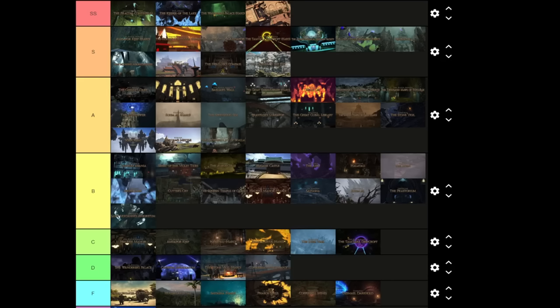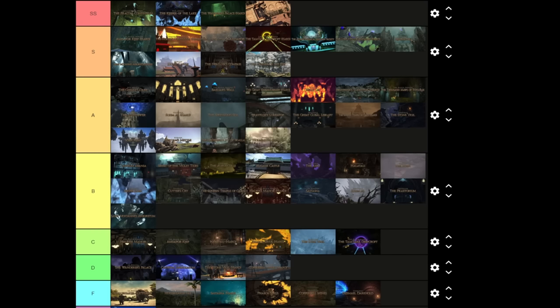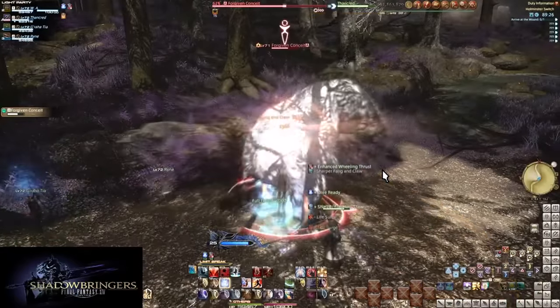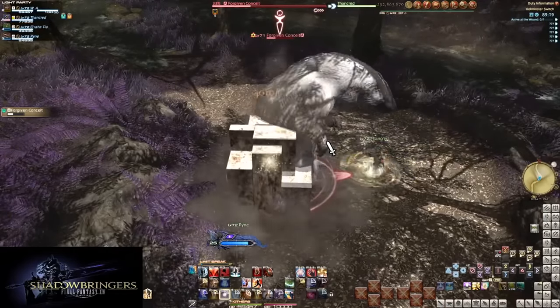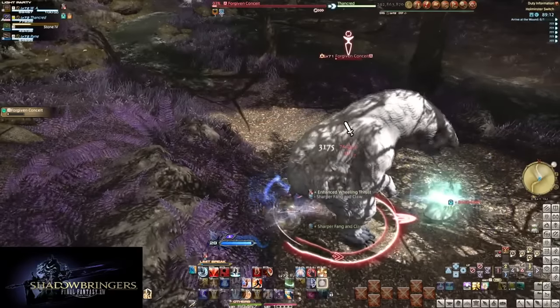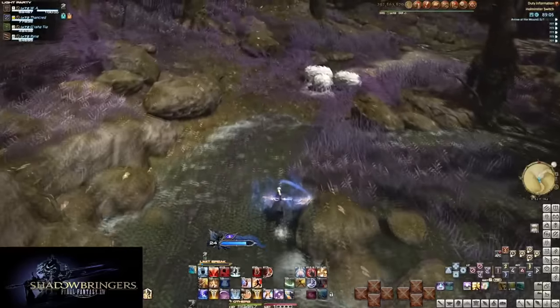Let's get into Shadowbringers dungeons — basically all going to be above Sastasha because there's some really good dungeons in here. Holminster Switch is a good intro dungeon; it looks great. You go through different areas of the town, the foresty area, then more open fields and farmland, then into town proper. That's a cool evolution of dungeon areas. The dungeon enemies don't really evolve — it's more a changing of enemies.